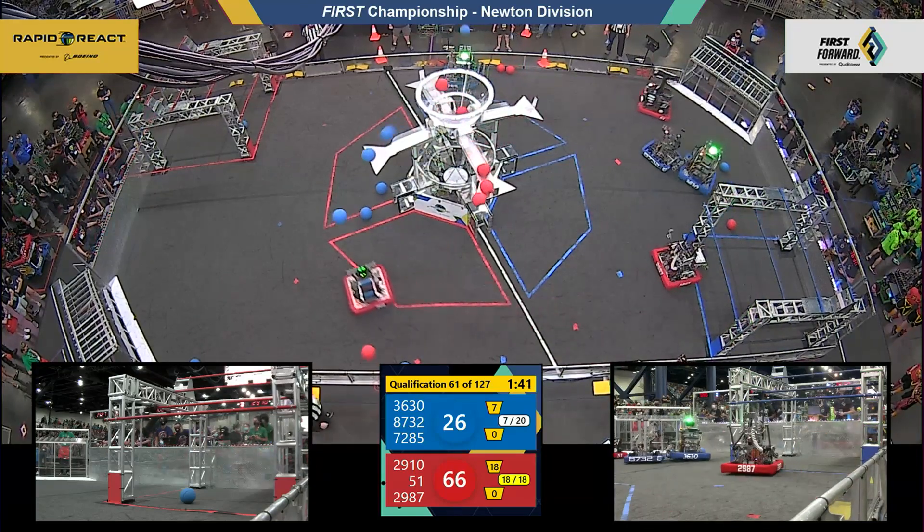Red Alliance in that last exchange — three robots connect to score five pieces of cargo. 36-34, the Blue Alliance — a stampede. They're able to connect and deliver a piece of cargo as well. 96-40, your score unofficially. 60 seconds left.